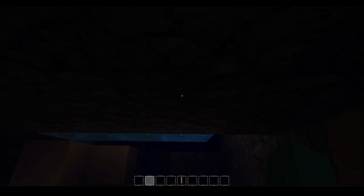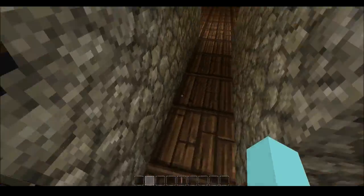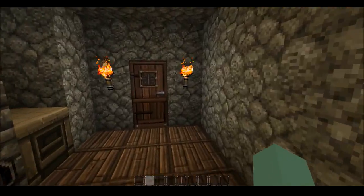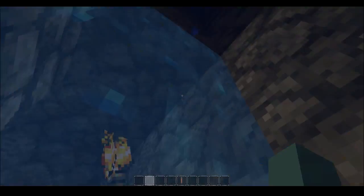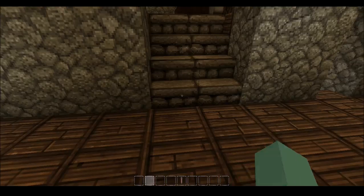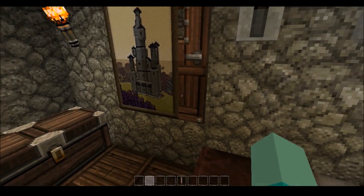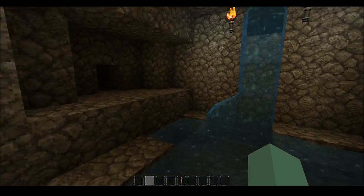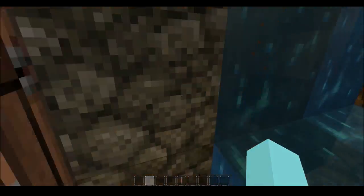I dove down here and built my secret hideout — got my TV and couches, a big giant map of nothing, and a bathroom where you can take a dump, wash your hands, and take a shower. I put a painting with a door hidden behind it, then you jump through the door and you've got the spring. I originally wanted something cooler back there but didn't get around to it.